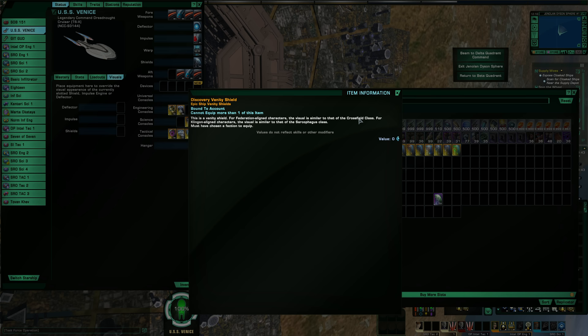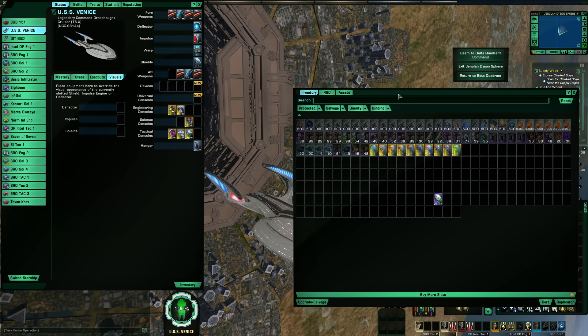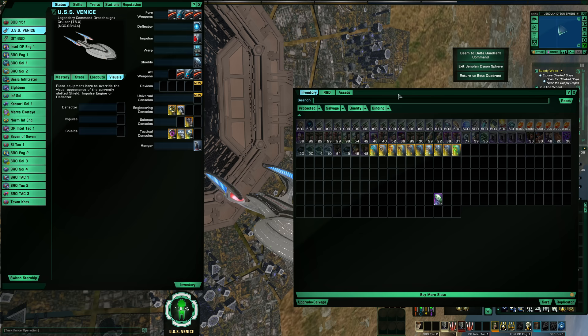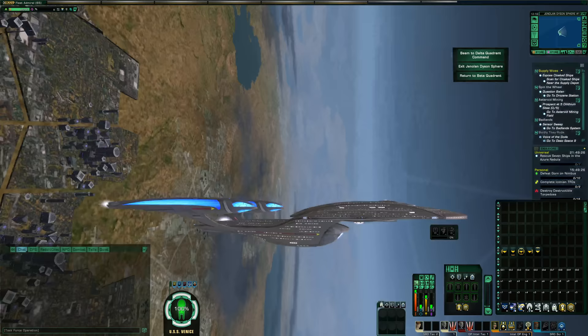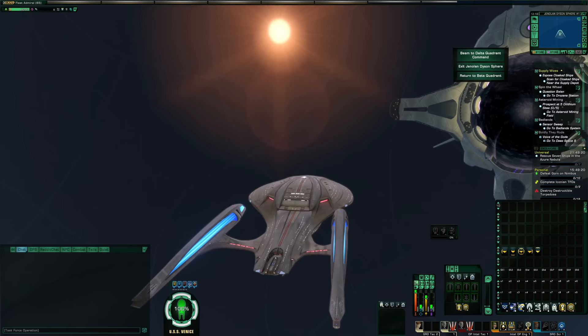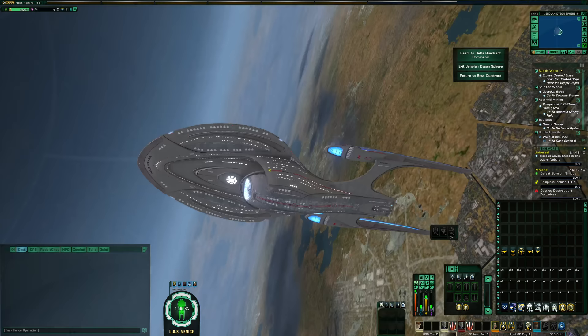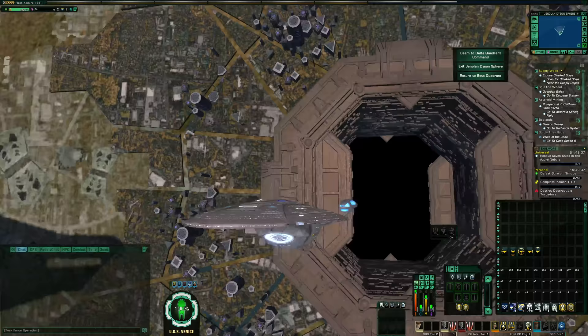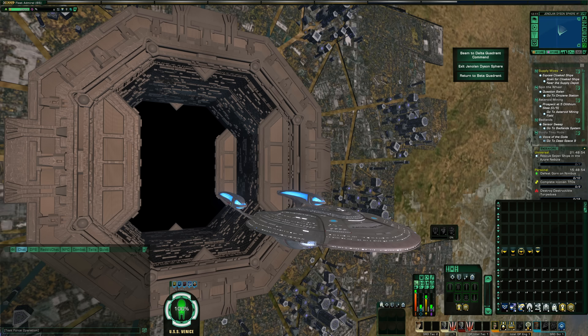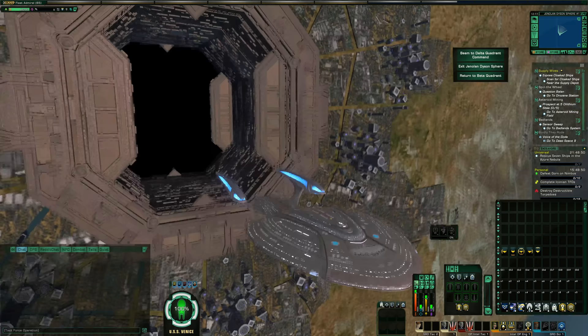Next is the Discovery Vandy shield. If you're on the fed side like this character, it gives you the appearance of the Crossfield class transferred onto the Odyssey — you can see its impact on the nacelles from the front, right, rear, left, top-down, and below. This is a federation-unique appearance for this Vandy shield, because the KDF version is completely different.